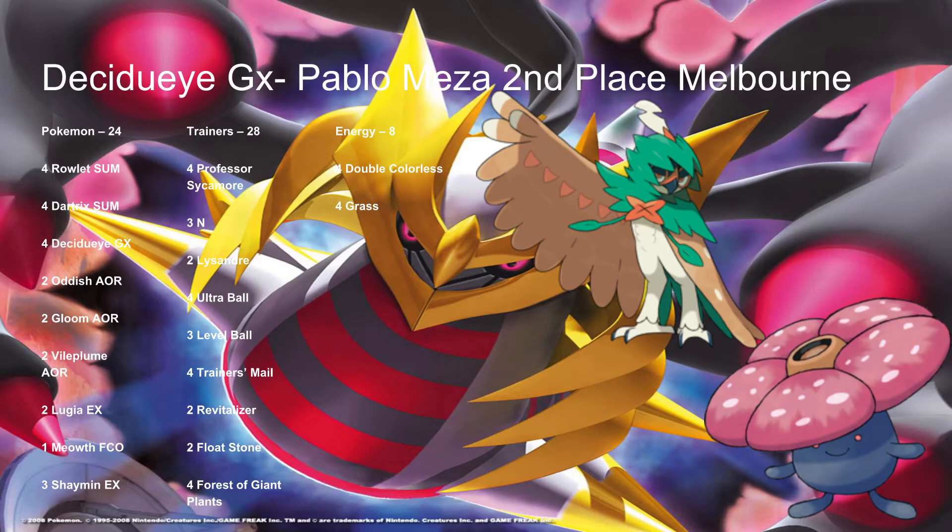He runs 28 trainers: 4 Sycamore, 3 N, 2 Lysandre, 4 Ultra Ball, 3 Level Ball, 4 Trainer's Mail, 2 Revitalizer, 2 Float Stone, and 4 Forest of Giant Plants. He uses these items to try and get Decidueye and Vileplume set up as quickly as possible — using Level Balls and Ultra Balls to get Shaymin, draw more cards, evolve quickly with Forest of Giant Plants, and set up as much as possible on turn 1. His energy line runs 8 Energy: 4 Double Colorless and 4 Grass. Pretty standard.